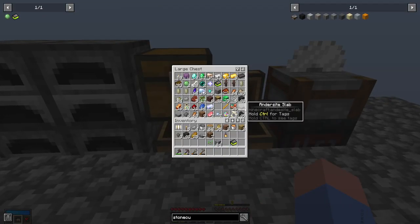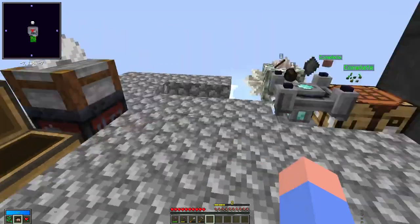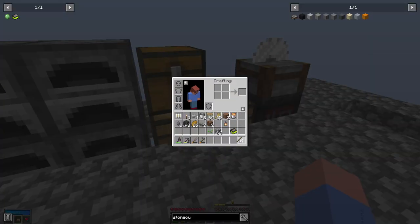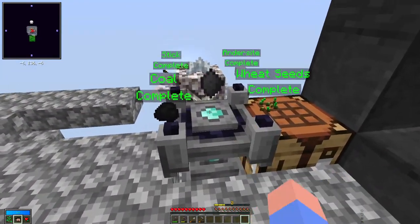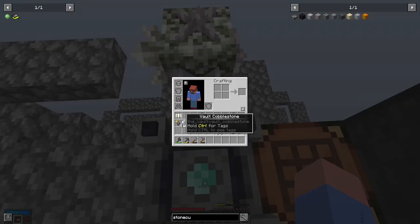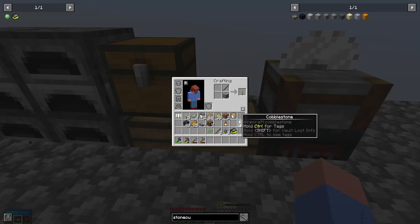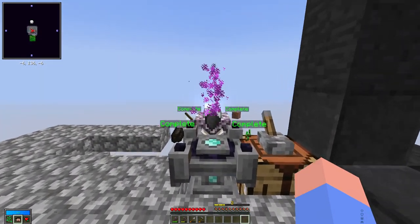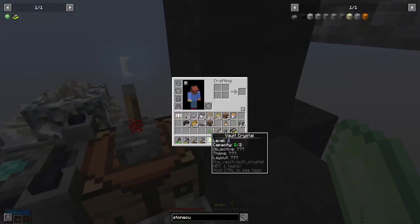We need some wood so we can smelt up a little bit, and a stick — I need some sticks. Now we have our completed Volt Crystal, so it's a level 2. It'll have a random objective. We need a redstone signal. Here we go — now we have our completed Volt Crystal.